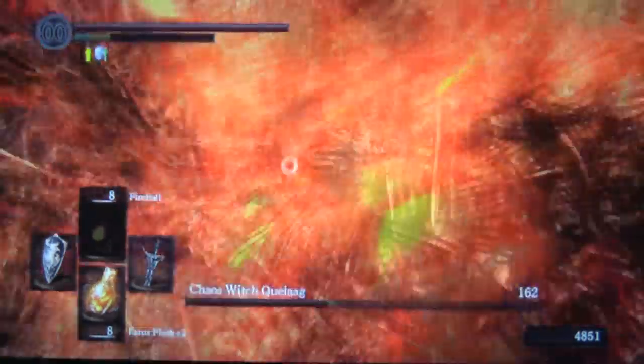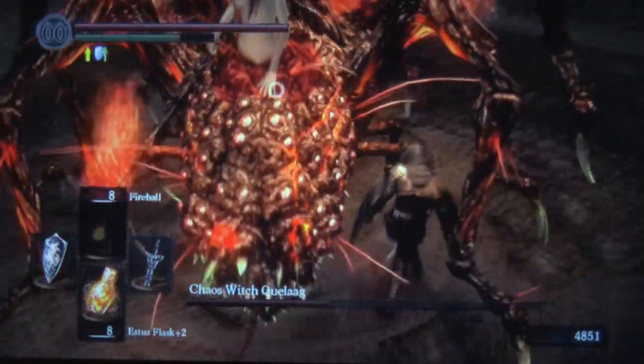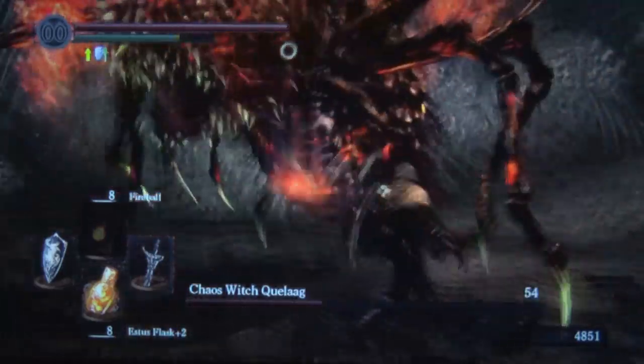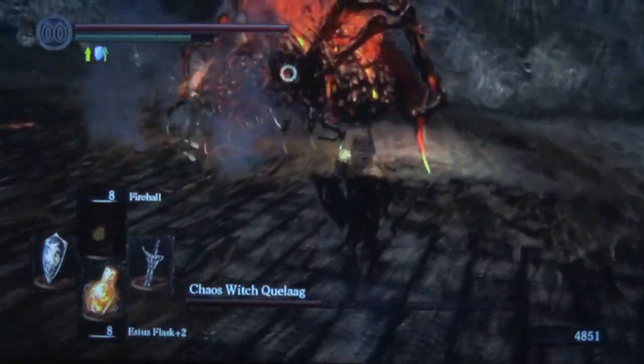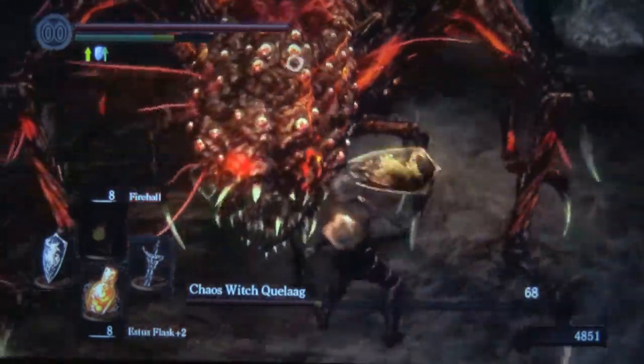Make sure to watch out for when she starts breathing lava, because you don't want to get caught in that, especially because of how big the spider's model is — she can actually trap you against the wall in the lava. That's not really a very threatening attack though, as you can see, because the load-up is so huge you can see it coming from a mile away.